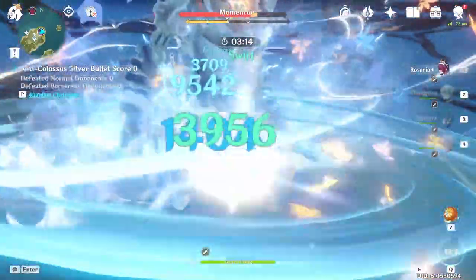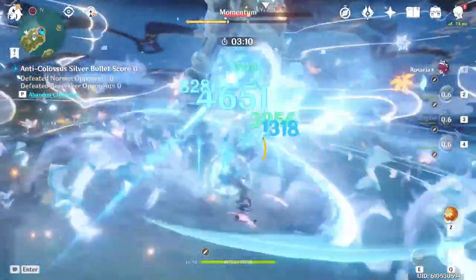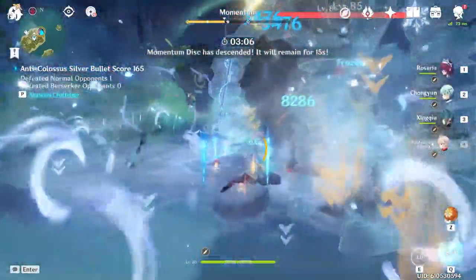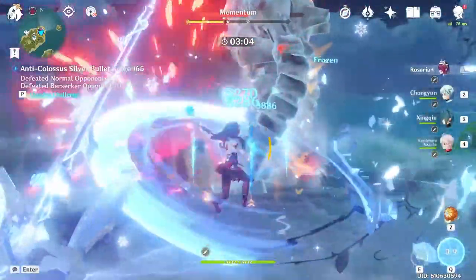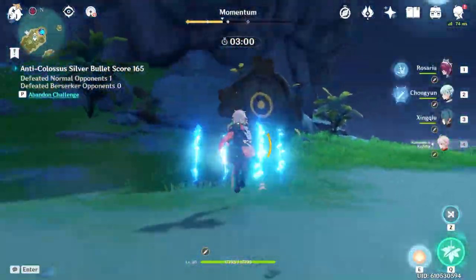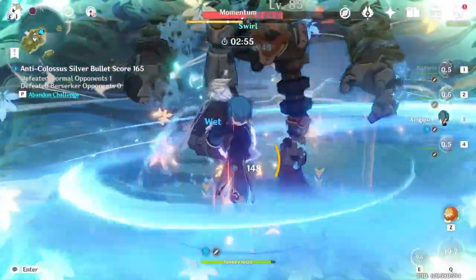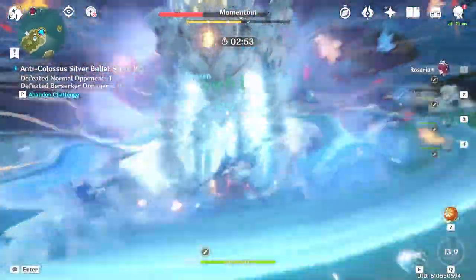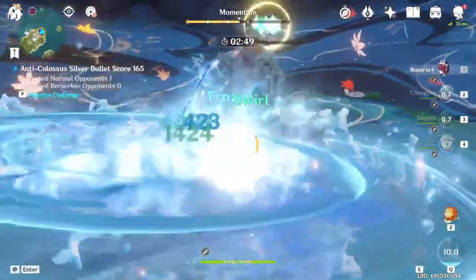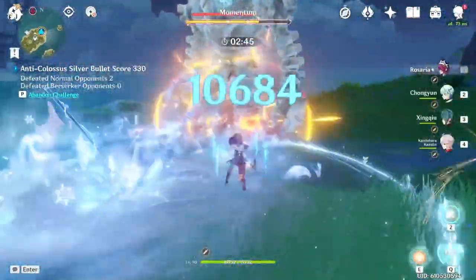The best part about all these possibilities is not only that she's flexible in this sense, but she can also fill more than just one of these roles at once. For just one example, you can build Rosaria with high crit rate as a superconduct support to grant both physical res reduction and extra crit rate to your main DPS, which could be a character like Fischl or Eula. With Constellation 6, you can grant even more physical res reduction, but it's not necessary since Rosaria already has more than enough support even at C0.